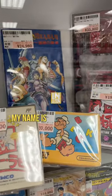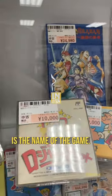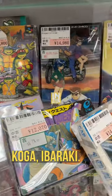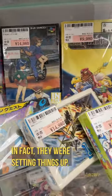Welcome back to another In The Hunt Mini. My name is JJ. Retro Rewire is the name of the game. We are at a Surugaya located in Koga, Ibaraki — a brand new location. In fact, they were still setting things up.